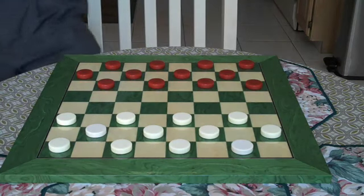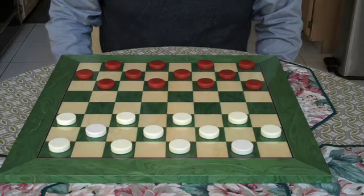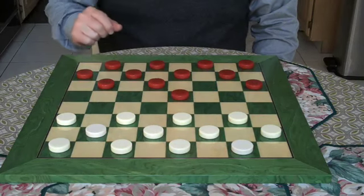Let's explain this to someone who doesn't know the game. This is called the single corner opening. I move here — this is 11 to 15. 22 to 18.